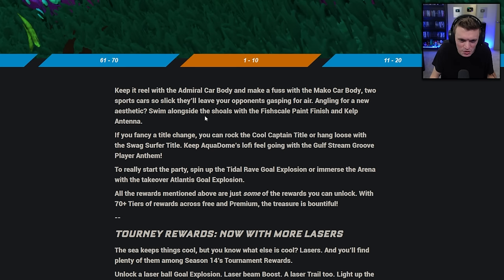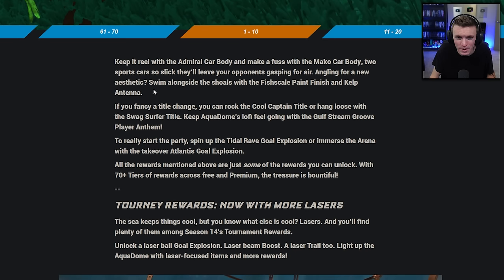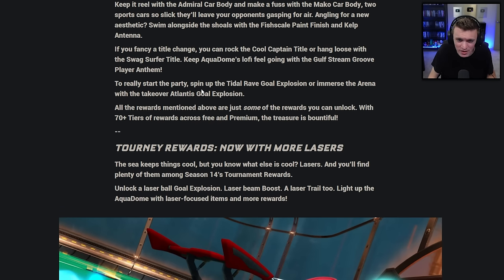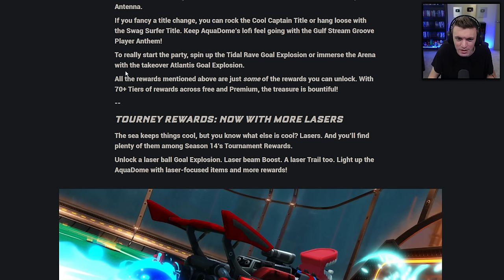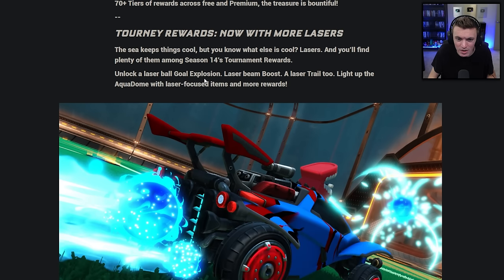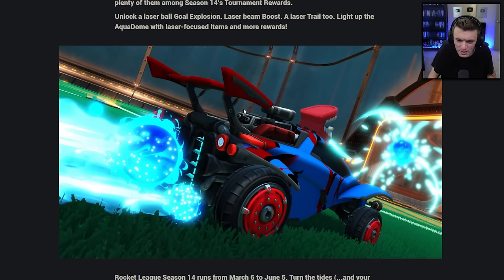The Admiral and Mako cars are described as slick enough to leave opponents gasping for air. Other cosmetic items include a fish scale paint finish, kelp antenna, cool captain title, swag surfer title, Gulf Stream Groove player anthem, Rave goal explosion, and Takeover Atlantis goal explosion — all part of 70+ tiers of rewards. Tournament rewards this season feature laser items: a laser ball goal explosion, laser beam boost, and laser trail.